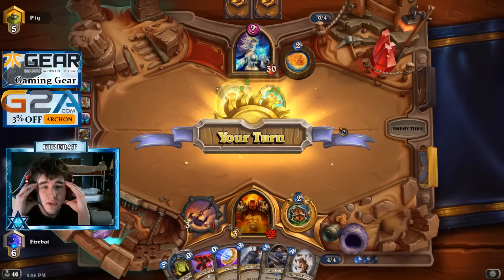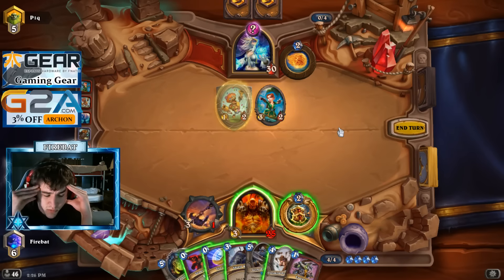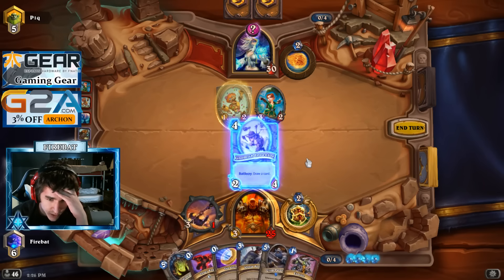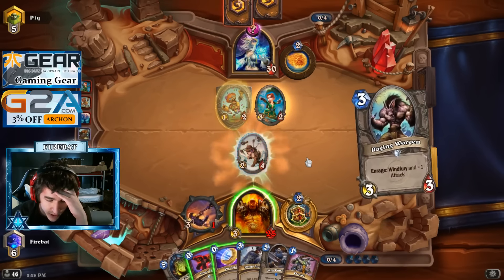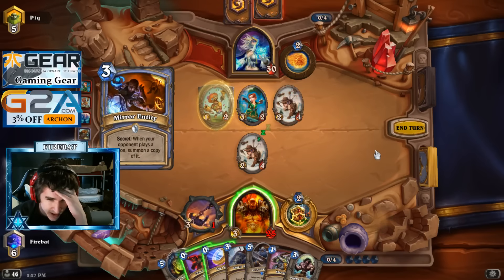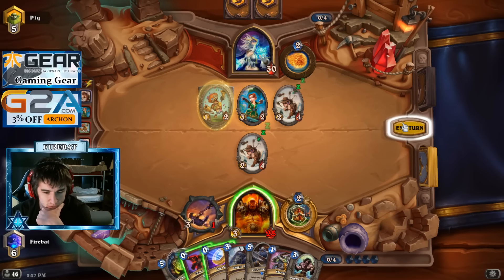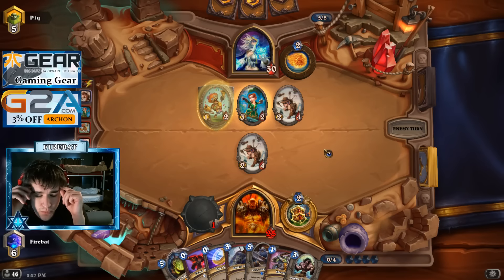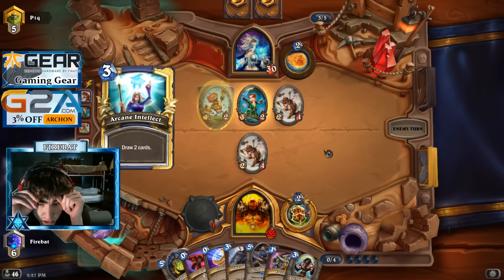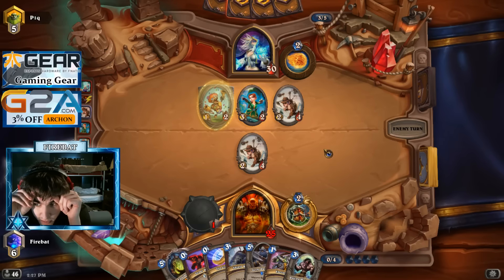Annoy-o-tron. What a headache. I guess we're just going to give him a Gnomish Inventor. We're going to need a Whirlwind real bad. Bit of armor pass, I guess. I don't know how much I like just armor passing but definitely don't really want to use any of these or play a Shield Block, to be honest with you. I kind of want to play Loatheb next turn though, and I eventually want to play the Patron. So I eventually have to beat the Mirror Entity - I'm not really going to find anything other than this to beat through it.